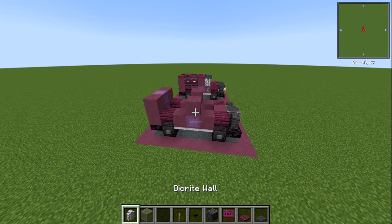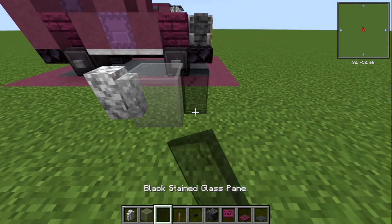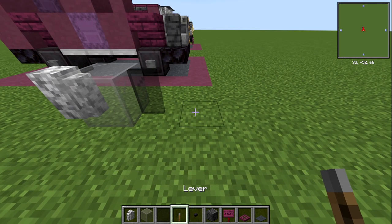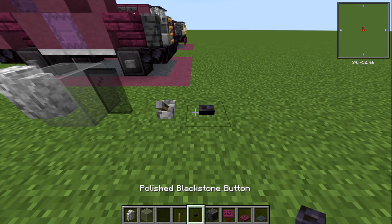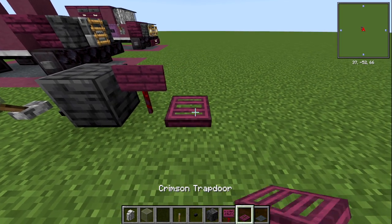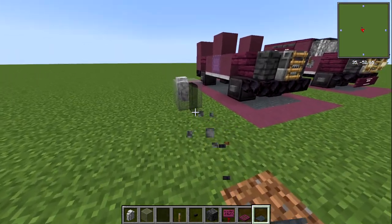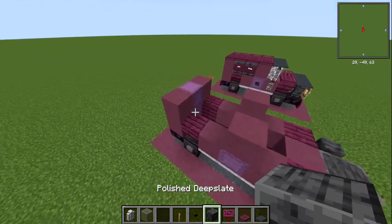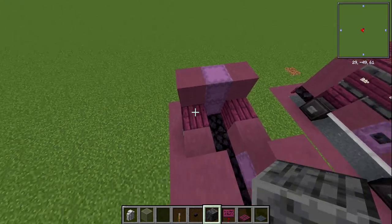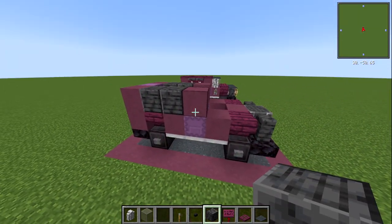Now we're going to need to grab a ton of materials: a diorite wall, light gray stained glass, a black stained glass pane, a lever, a polished blackstone button, polished deepslate, crimson sign, crimson trapdoor, and gray carpet as well. Grab all of those blocks. What we're going to do first is just on the sides where we've got this gap, we're going to have those two polished deepslate blocks in there.